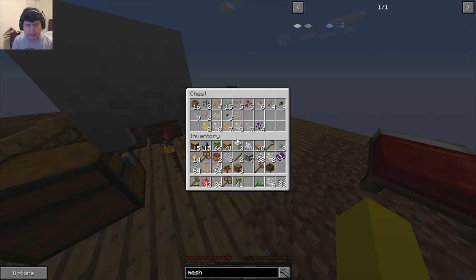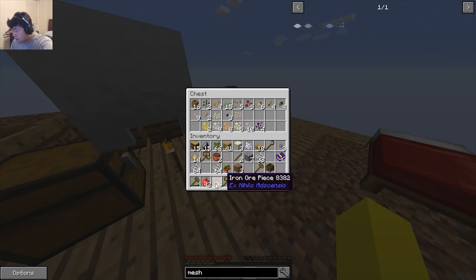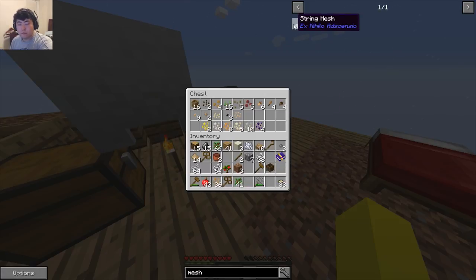We can also buy the same extension for the cobblestone generator. Let's put all these ore pieces in there. Someone in chat says better mesh gives you better stuff — oh, that's actually a pretty good deal then!